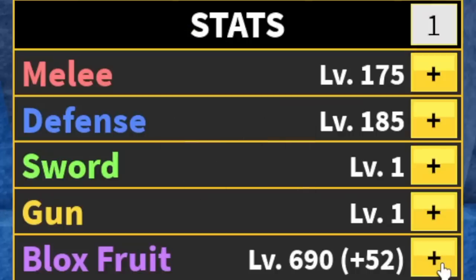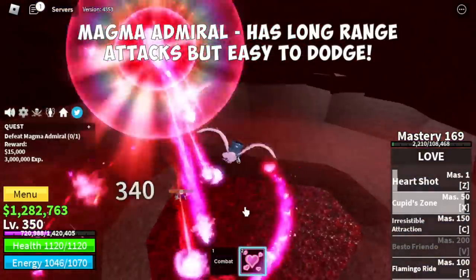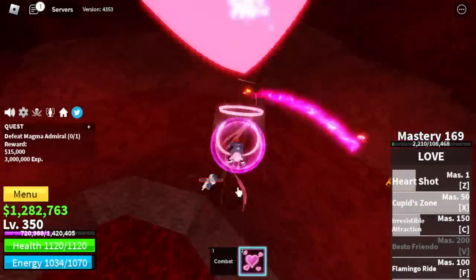For the stats: Melee 175, Defense 185, Blackfoot 690. Next up is Magma Village. The target is the Magma Admiral. This boss has long-range attacks but they're very easy to dodge, especially when you're using the Flamingo Ride.